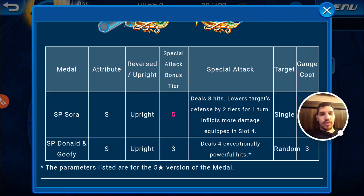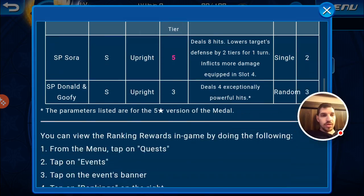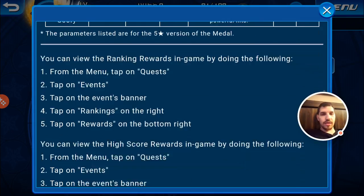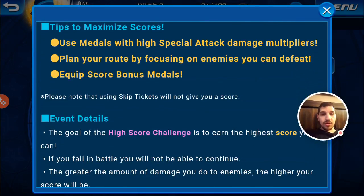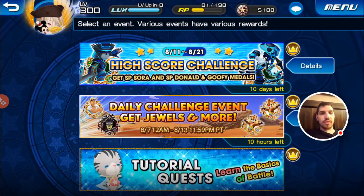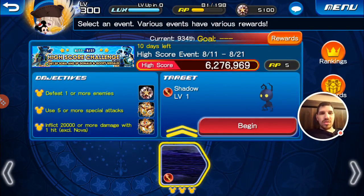Donald and Goofy is speed, upright, tier 3, deals 4 exceptionally powerful hits, random, 3 gauge. It looks like the word random is cutting into the line so someone didn't add it through spacing. There are tips, details, and blah blah blah — not getting into all that, we know this stuff, we're experts. You have 11 days. Your objectives are: defeat one or more enemies for 30 jewels, use 5 or more special attacks for a chip, and inflict 20,000 or more damage in 1 hit excluding over for a deal.